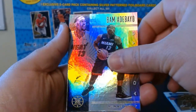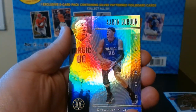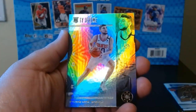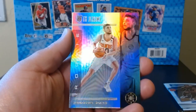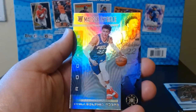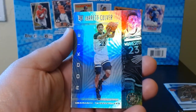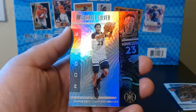Bam Adebayo. Okay, I assume the rookies are going to be the last — maybe three rookies in this one. Here we go: Ty Jerome for Phoenix — definitely not the rookie we're looking for. Matisse Thybulle for the Sixers — he's still in the league doing his thing, so not bad. And we got a Timberwolves rookie — Jarrett Culver. So we didn't get the rookie we were looking for — Zion or Ja — but that's fine, we love opening this product.